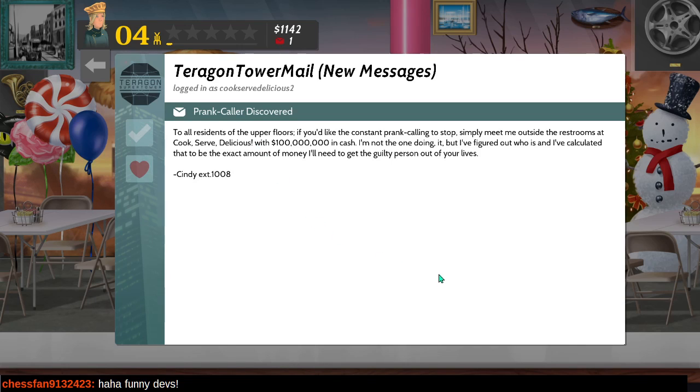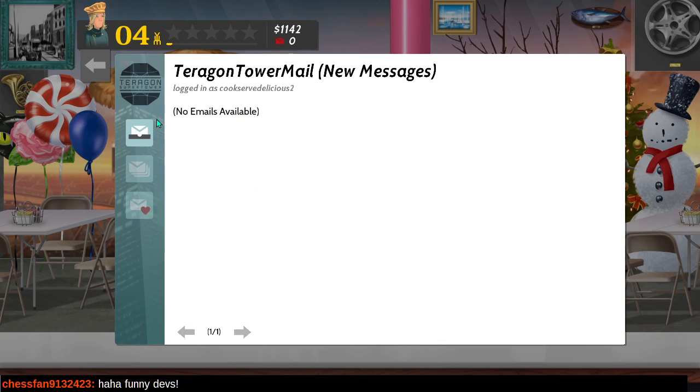Prank caller discovered. To all residents of the upper floors: if you'd like the constant prank calling to stop, meet outside the restrooms of Cook Serve Delicious with $100 million in cash. Not the one doing it, but figured out who is, and calculated that to be the exact amount of money needed to get the guilty person out of your lives. - Cindy, extension 1008. Well, that wasn't cynical at all.